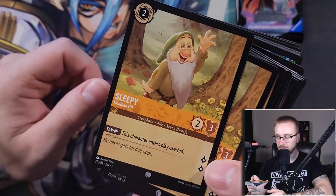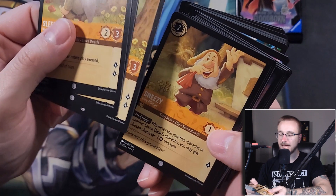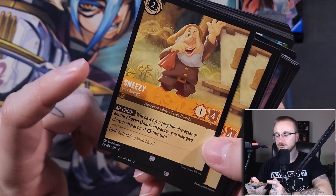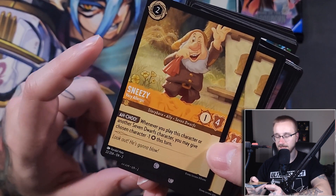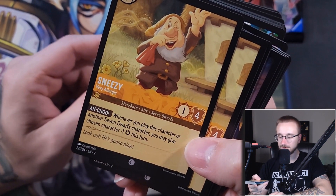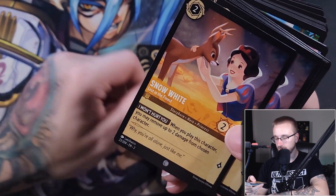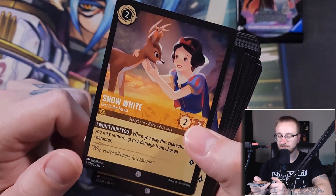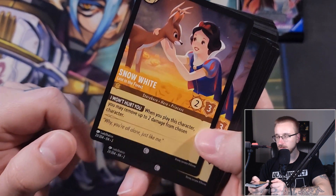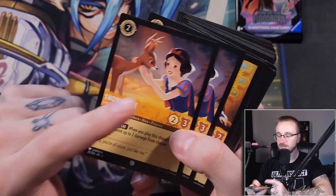Then we have Sleepy — Nodding Off — a two ink two-three with Yawn: he enters play exerted. And a two drop one-four with a buff: whenever you play this character or another seven dwarf character, you may give a chosen character one strength. We get three of him. And then we have Snow White — a two ink two-three, one lore. When you play this character, you may remove up to two damage from a chosen character.